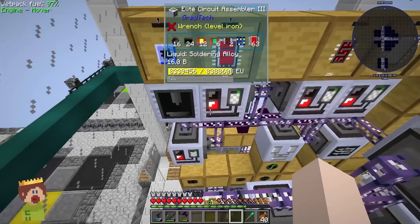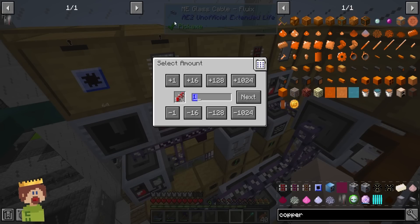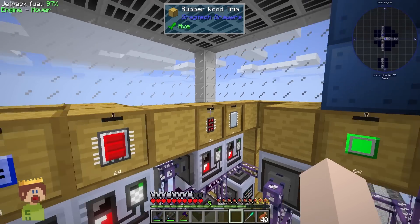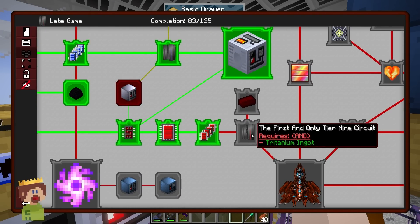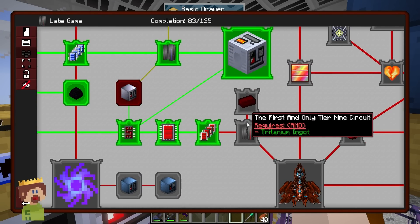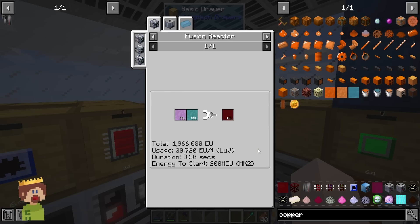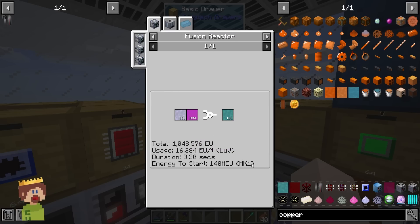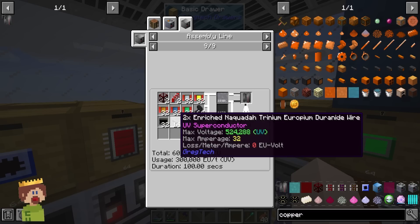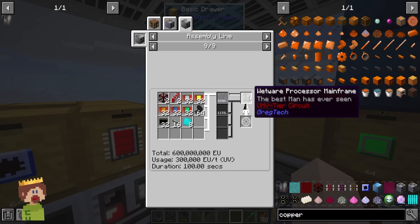We have essentially infinite ludicrous voltage circuits and ZPM circuits, and we can request on autocraft the ultimate voltage circuits. You may be wondering about the final tier - in the quest book there is one more tier of circuits, but we need tritanium. For that we need an MK2 fusion reactor with duranium, which also comes from a fusion reactor, so we're going to need two fusion reactors just to get this final tier of circuits. We're also going to need the ultimate voltage superconductor wire - we have a little bit to go, but once we get the highest tier we can make the super parallel control hatch to do 256 items at once.